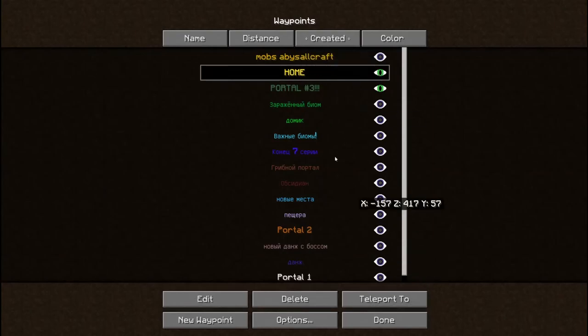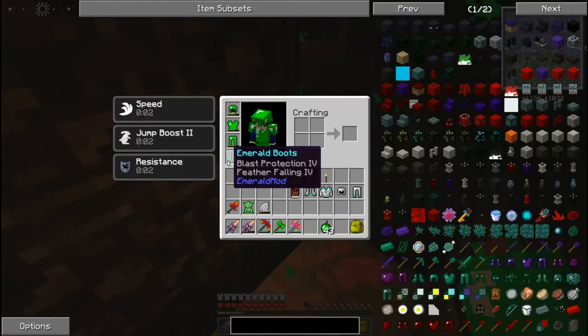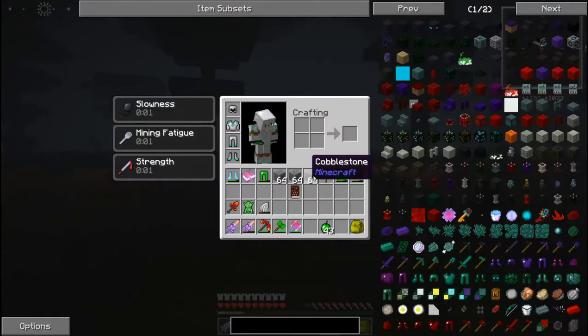Давайте отправимся в этот мир — в портал 3. Вот это закроем. Телепортируемся. Едим яблоко. Давайте использовать вот эту новую броню — зачем я её крафтил тогда. Броня ещё и плюс к силе даёт, поэтому отлично. Жалко, что нет второй руки.